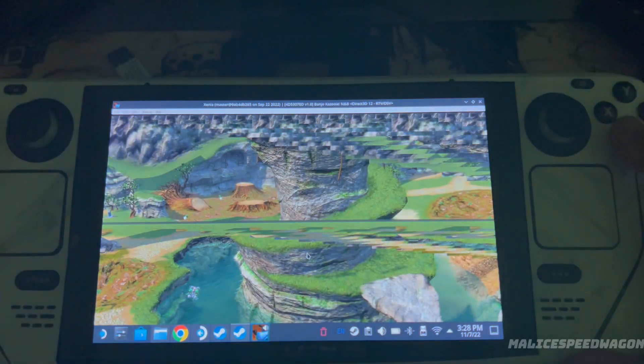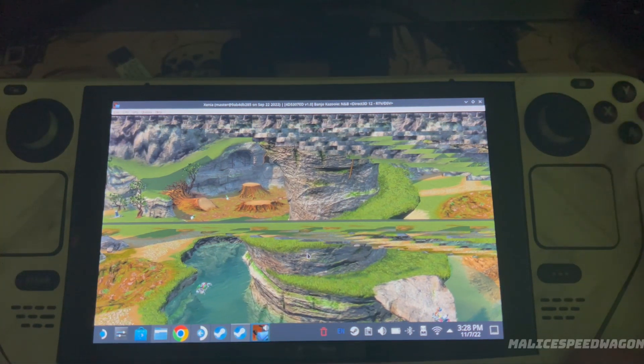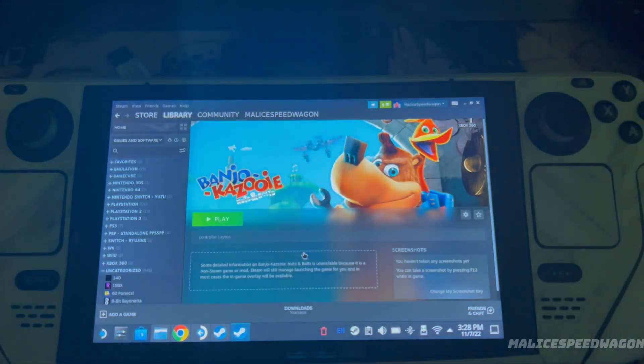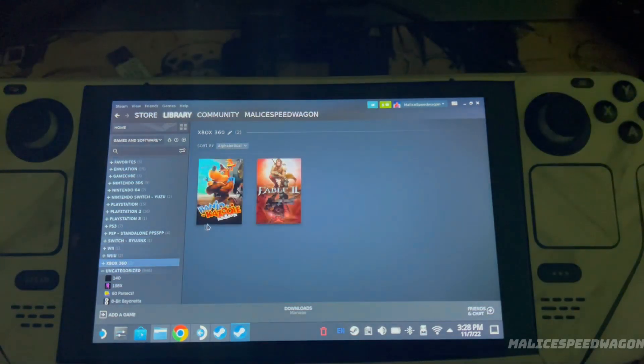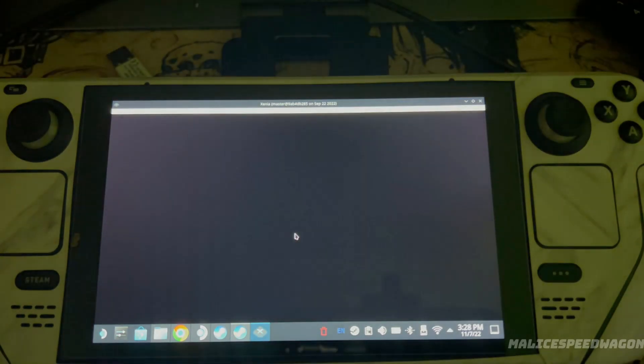I still have jagged edges even in Experimental, so we'll have to wait for the Linux version most likely. I'll play it on Windows. Banjo-Kazooie crashes. I'll also test out Fable — Fable loads up but the frame rate is horrible.